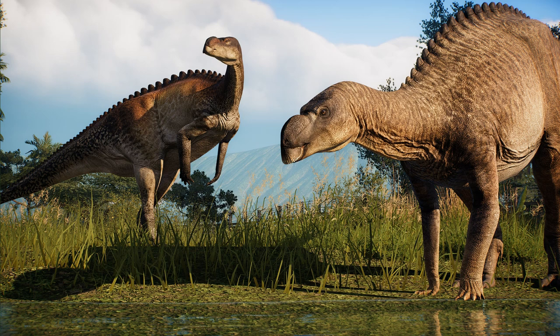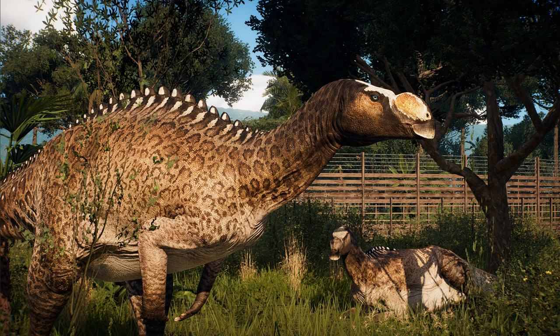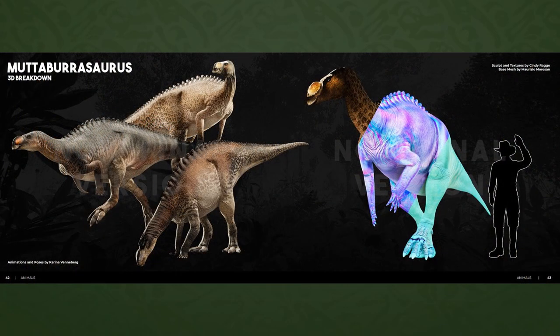We just need to know what those other two species are — they'll probably be revealed a month apart each. Either way, it certainly gets me more excited about the grassland update. The map looks fantastic as shown in a previous devlog. I particularly love how Muttaburrasaurus looks — this skin is fantastic. I can see a leopard or jaguar pattern in there, and I love the splash of color on the nose. I wonder if they'll do something like what Muttaburrasaurus did in Walking With Dinosaurs, where it would inflate its nose and resonate its calls.